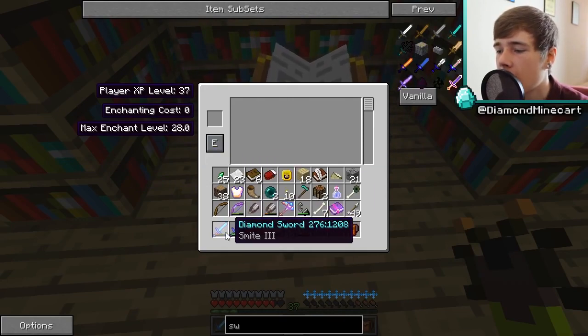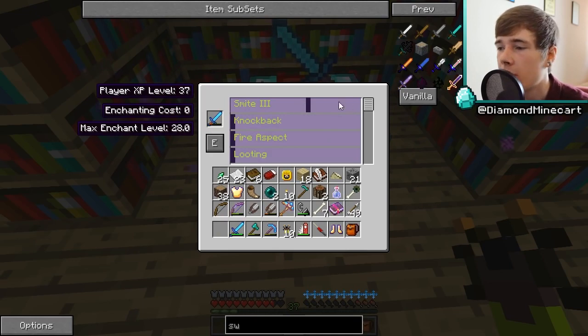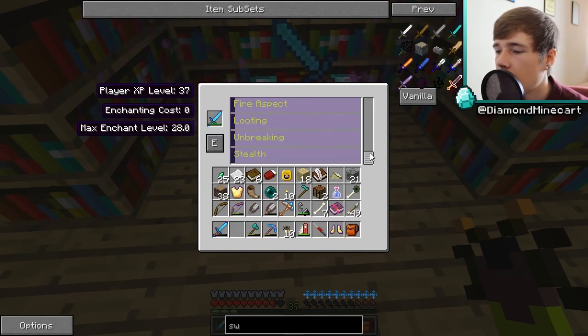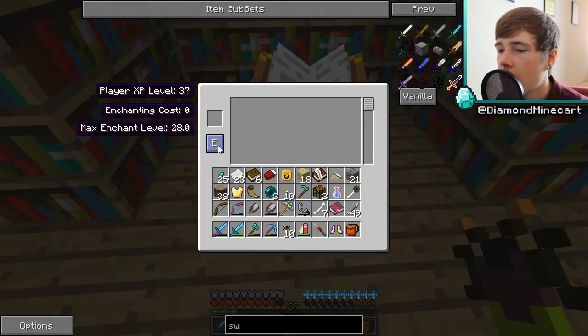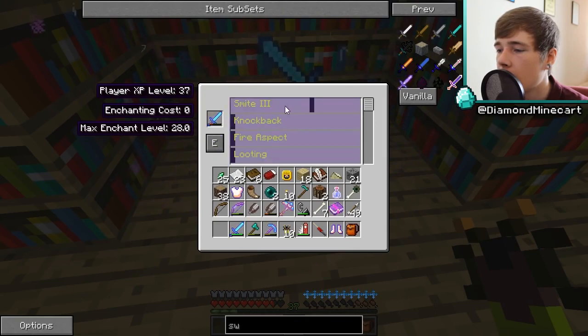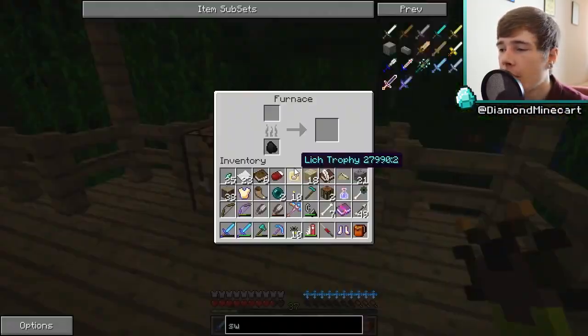We've got our experience level at 37. We can take off enchantments, which is really awesome, and add stuff too. This sword has fire aspect, looting, and unbreaking. I need something that will help me get wither skeleton heads more efficiently, because we do want to fight the wither sometime. I can't remember what enchantments Treoras had, so we're just going to create a Treoras 2.0.